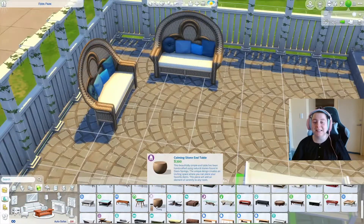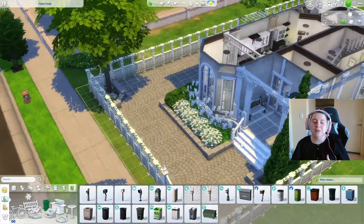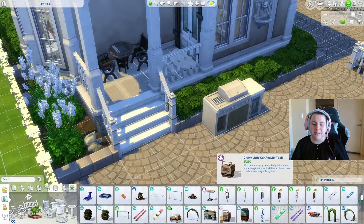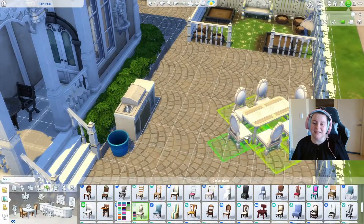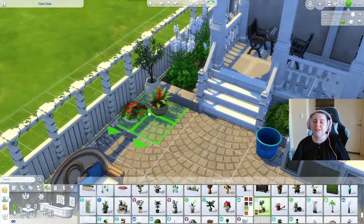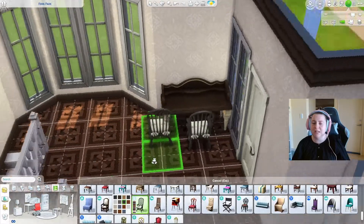Now we're in the outside entertainment area. These are from movie hangout stuff — that boho vibe from that pack. The couches are beautiful; I loved the blue in the cushions. I put a barbecue and some seating — I think the chairs are from movie hangout. I just really love the space I created.